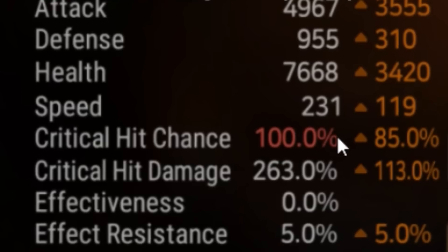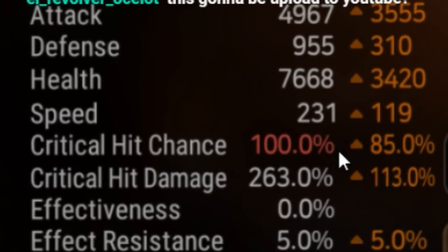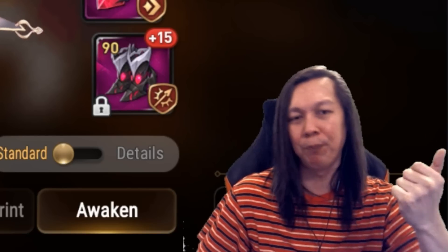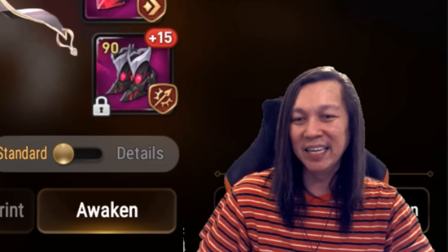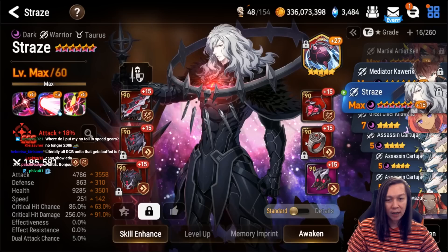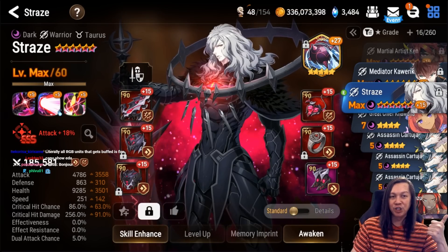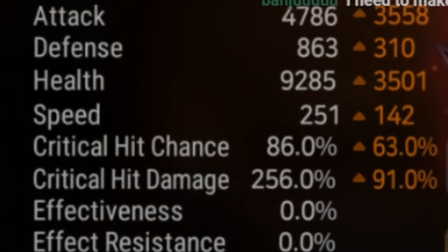We have Ludwig next — he's using a weaker set, at only 230 speed, because I find it really hard to drop Ludwig nowadays. A lot of things counter him. Ludwig is very weak to strip and debuffs because he needs to maintain the invincibility buff.